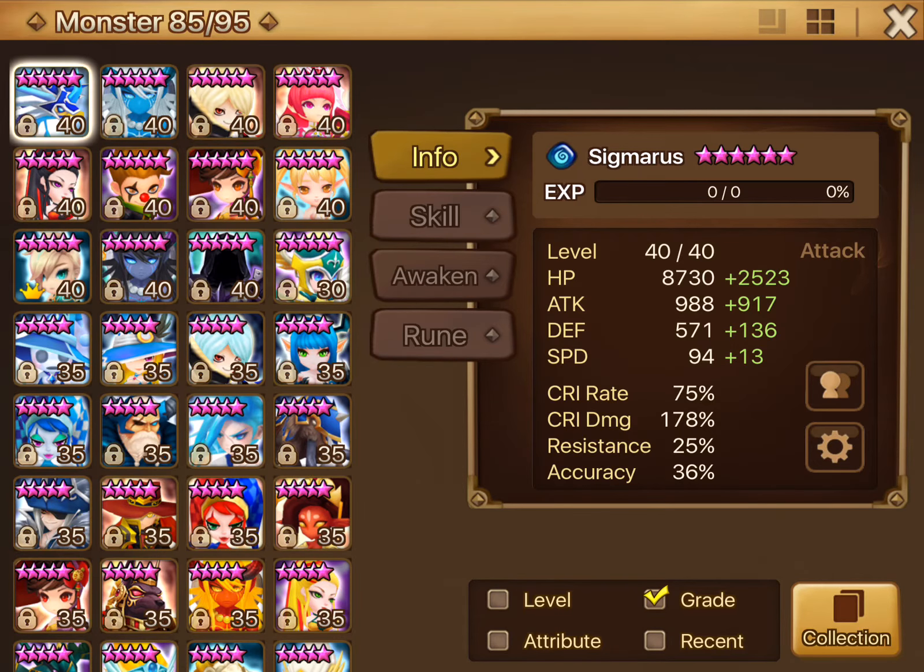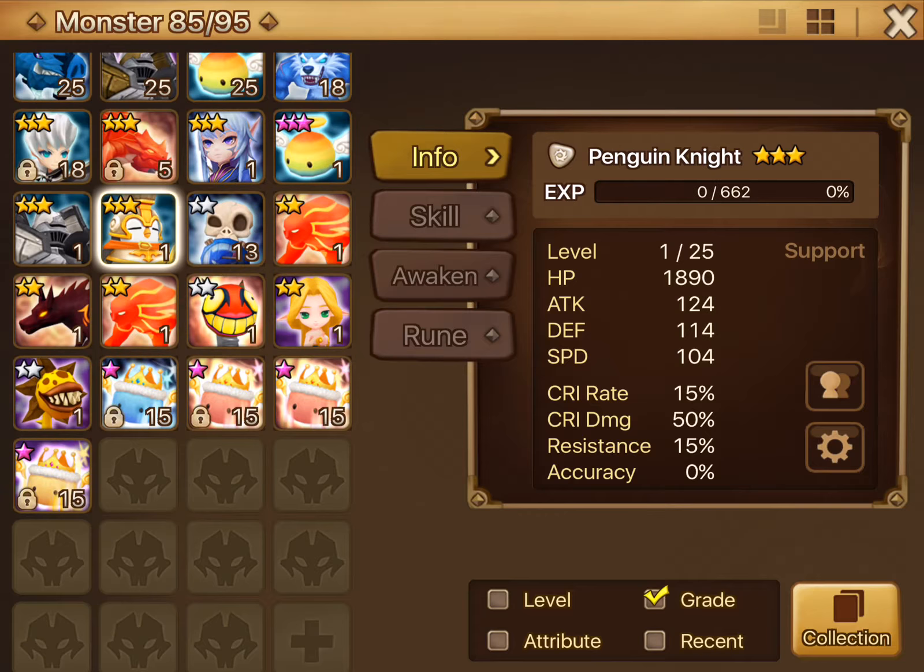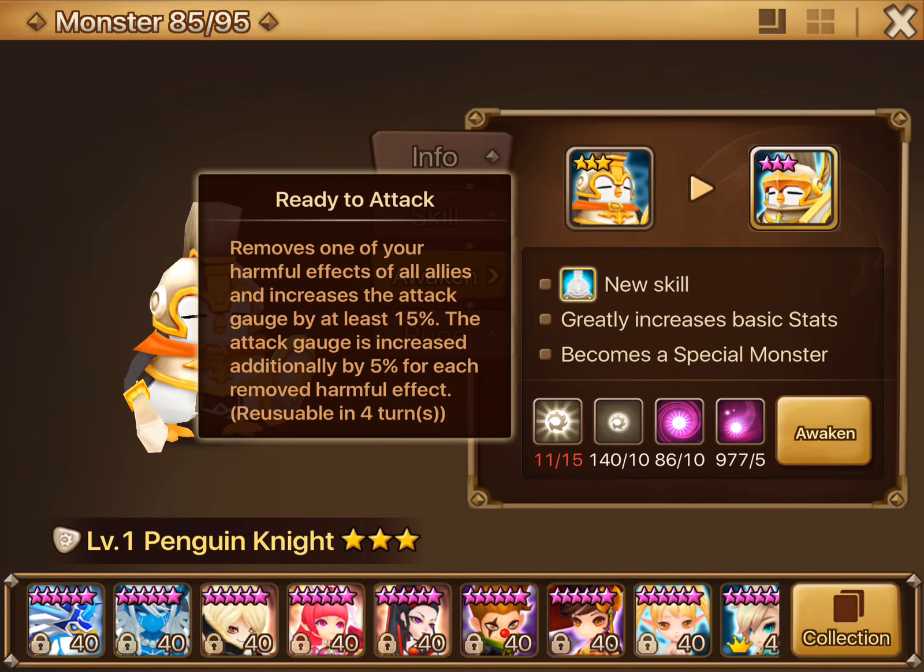Let's take a look at him when he's awakened. He gets a third skill: ready to attack. It removes one of your harmful effects from all allies and increases the attack gauge by at least 15%. The attack gauge is increased additionally by 5% for each removed harmful effect. Removing harmful effects is really good, although it says it removes one — so if they have more than one harmful effect on them, it's not going to remove them all, just one.